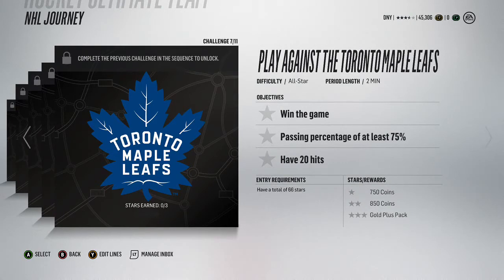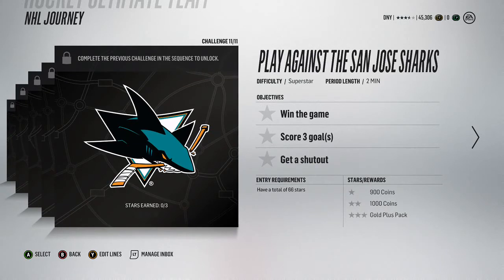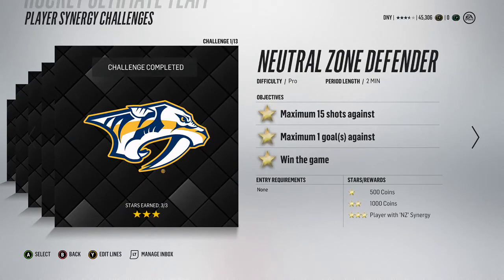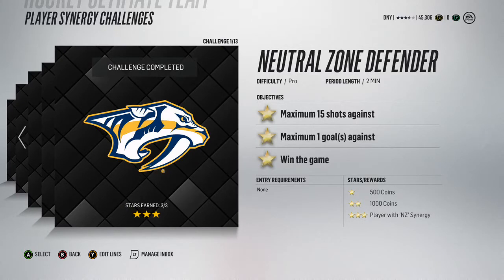Put up one goal, hit your passing percentage, and get 20 hits - not too hard. Then you get a gold plus pack for playing 11 games on superstar: three goals, a shutout, and win the game. It might not be easy but you can do one objective at a time - win one game and score three goals, then get a shutout the next game. NHL Journey is very valuable if you have time and don't want to play online. Synergy challenges could end up being really good or really bad - I've only played through two and haven't gotten anything yet, but I've got 3,000 coins and they're on pro, very easy.